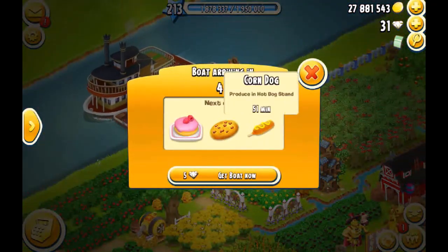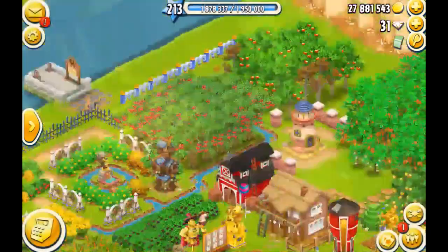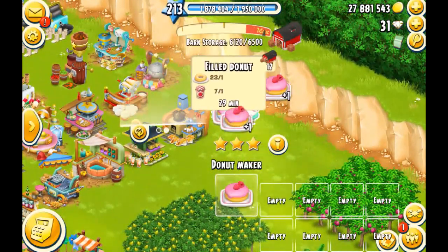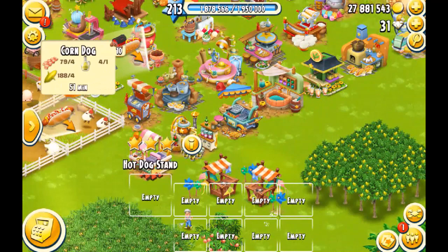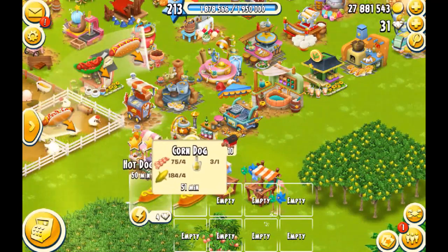Let's see what I need for the next order. I need some cookies, corn dogs, and filled doughnuts. I'm gonna come to the machines and start cooking some products. Let's go to my donut maker and make some filled doughnuts — I have 12, I think. I'm just gonna put three more, and I'm going to make some corn dogs in my hot dog stand. Let's put two.